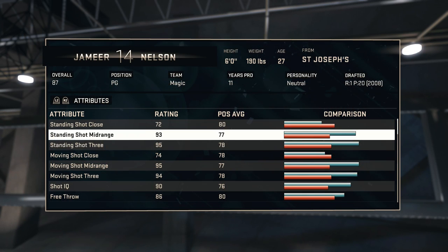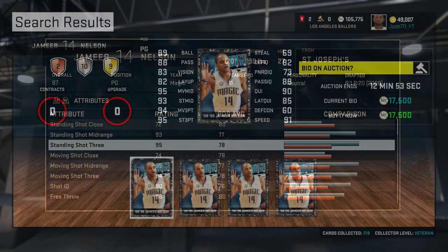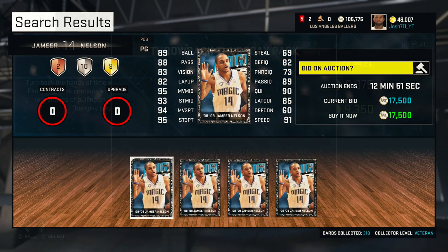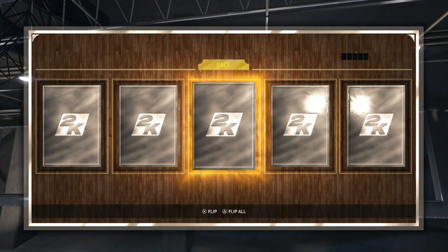Jameer Nelson has a 95 three pointer and a 94 moving shot three. He's also going for about 17,000 MT, so that was a pretty good pull right there.